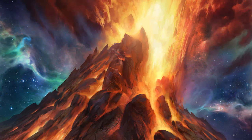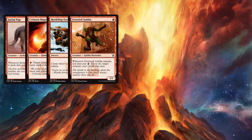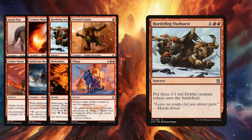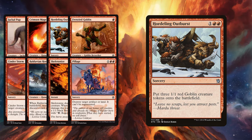Alright, on to Red, and Red has the most additions this time around. Red players will be getting Jackal Pup, Crimson Mage, Hordeling Outburst, Frenzied Goblin, Cinderstorm, Bolduvian Horde, Skeleton Eyes, and Pillage. Hordeling Outburst is pretty amazing. If you watched me play Soul Tremors, it would be perfect in that deck — any kind of Red-White soul sisters tokens type of thing. Hordeling Outburst is pretty crazy because you get three enter-the-battlefield triggers off of a single three-mana card. I would definitely be playing bonus games with Soul Tremors with this because it seems pretty fantastic.